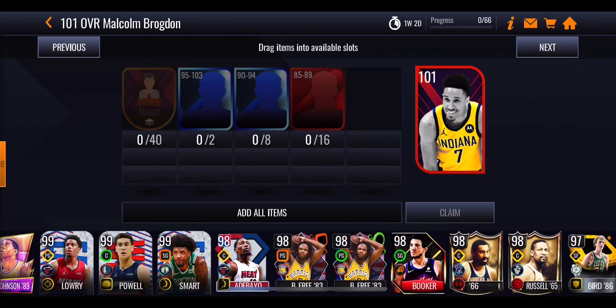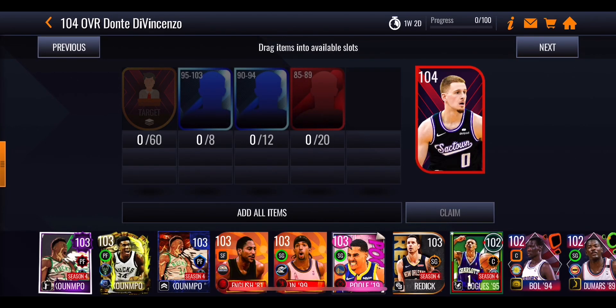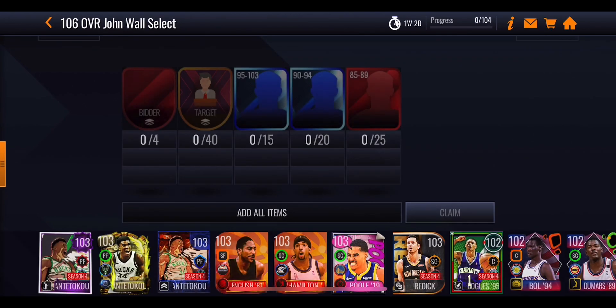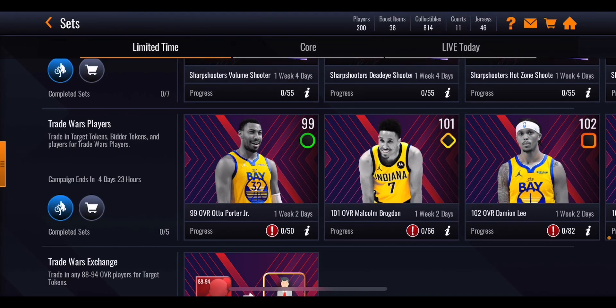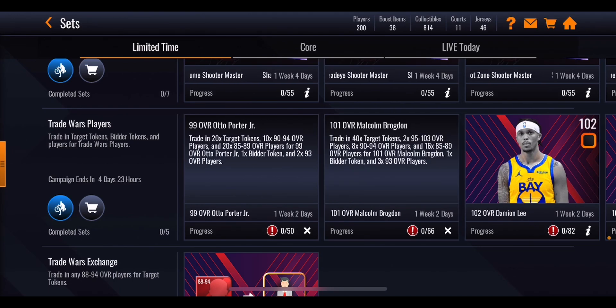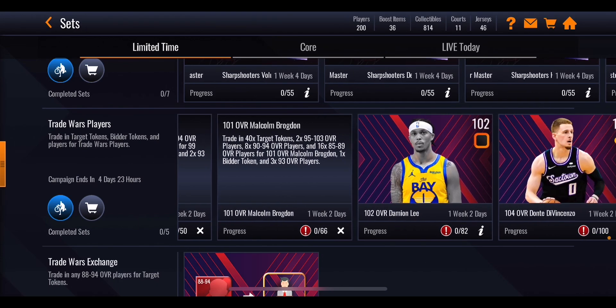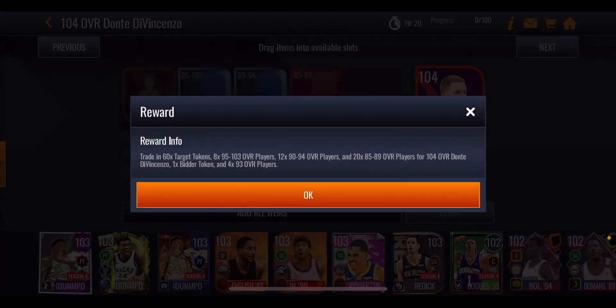Going up again it's all of those players plus 50 target tokens to get yourself the 102 overall Damien Lee. Going up a little further to DiVincenzo, you're going to need 60 target tokens and all of those players. For John Wall you might think it's no money spent because you only need 40 target tokens, but you also need four bidder tokens. To get bidder tokens you have to complete the previous master sets - Otto Porter Jr. gives one bidder token, Malcolm Brogdon gives one, Damien Lee gives one, and DiVincenzo gives one as well.